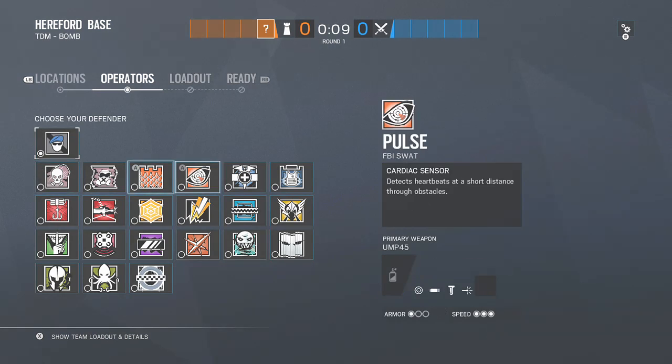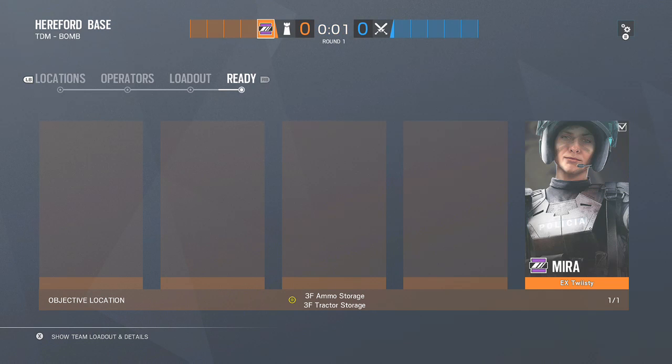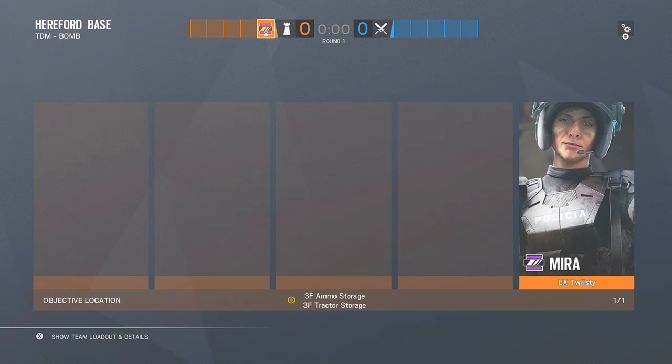Hello and welcome, this is Twisty and today we're going to show the top 4 defense of tractor ammo storage. This is a defense you should never lose in theory. The only time you lose is when they bring Blackbeard, Monty and Ying plus grenades plus Thatcher or Twitch grabs the mirror. That's when you lose the defense, or if your teammates overpeak.